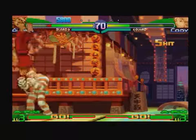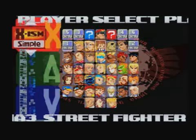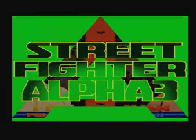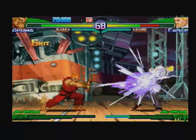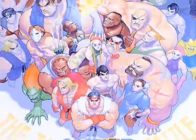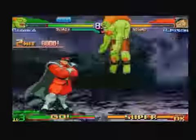Alpha 3 offers a ton of strategy, since you're able to pick from three different fighting styles called isms right before beginning your battle. Choosing the standard one, A-ism, will provide you with several different super moves, the strength of which will depend on the strength of the buttons that you use to pull off the move. X-ism is more similar to the style used in Super Street Fighter 2, where once your super meter is full, you can perform one and only one super attack.